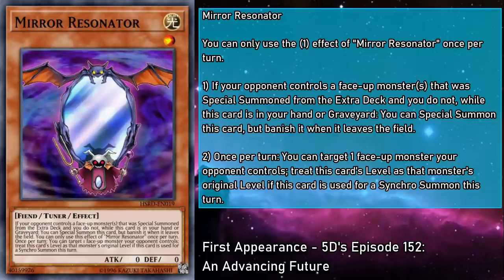Mirror Resonator is a level 1 light monster with 0 attack and defense. If your opponent controls any number of face-up monsters that were special summoned from the extra deck and you do not, while this card is in your hand or grave, you can special summon this card, but banish it when it leaves the field. Once per turn, you can target a face-up monster your opponent controls and treat this card's level as that monster's original level if used for a synchro summon this turn. This one is probably the most situational of our Resonators, because it's a little hard to coordinate our opponent's levels without kaijus, but it's always at least a level 1, which gives you the option to branch out to other levels just in case. And no matter how you use it, you'll always be prepared for the mirror match.